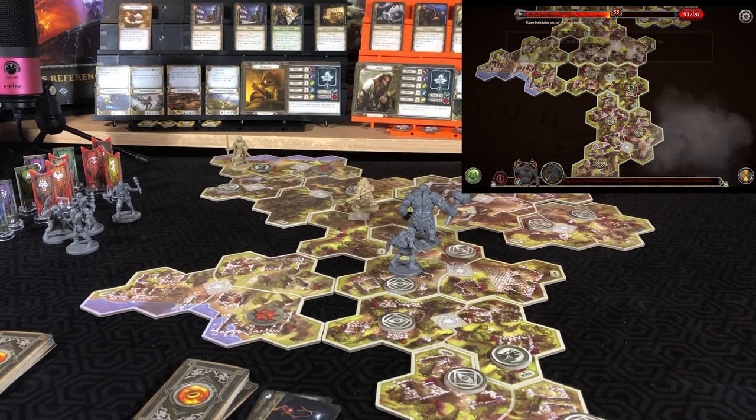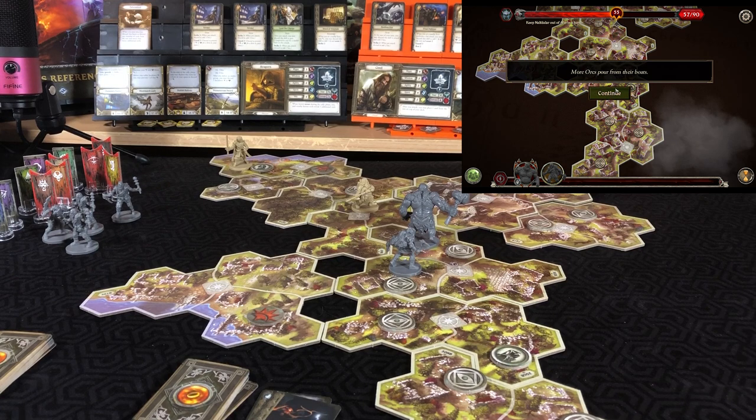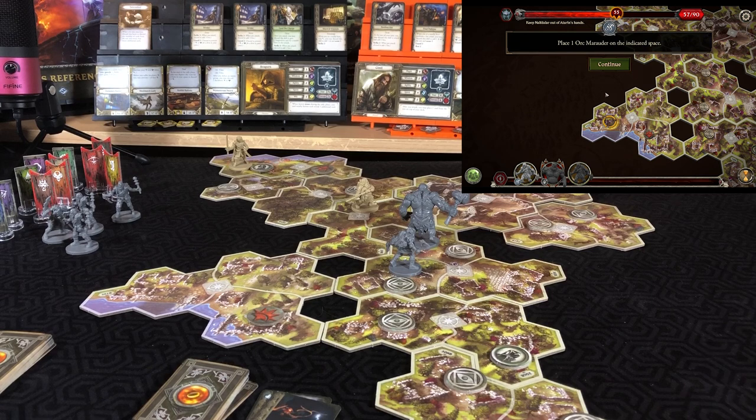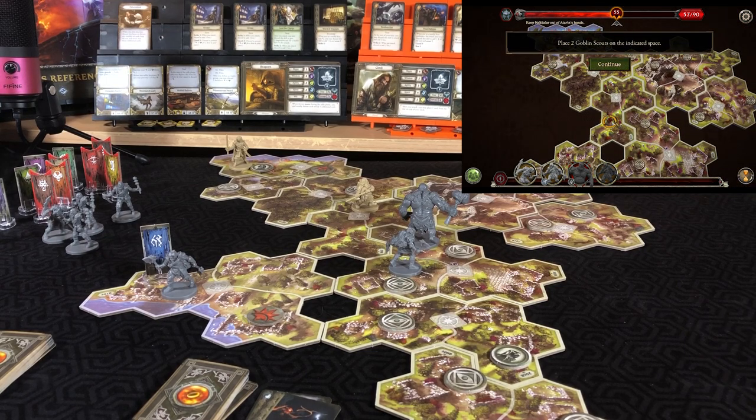Threat increases by six. 'Thunder shakes the ruins. Thick clouds blot out all light. Flashes of lightning briefly banish the shadows, but with each flash come fleeting glimpses of ephemeral ghostly figures. All spaces are now in darkness.' More orcs pour from their boats — one orc marauder. More orcs: two goblin scouts.